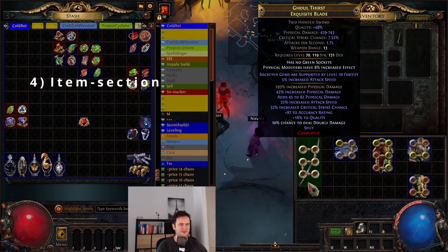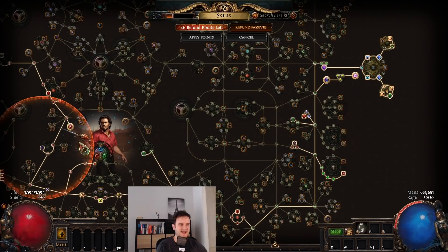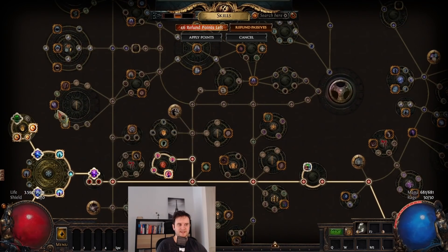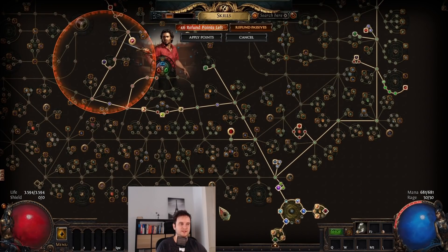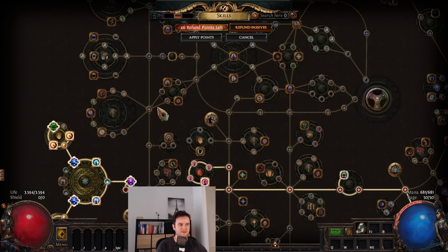Let's talk about the items. The sword is completely ridiculous — I got this one and it was one of the reasons I wanted to make this build in the first place. But it doesn't matter what kind of weapon you get — you can go Staves, Swords, whatever you want. The simple reason is this build does not really have much space for weapon-type damage nodes. You're so tight on passive points that you won't really be able to fill them.